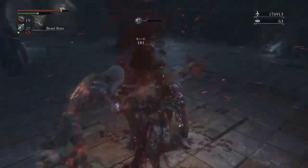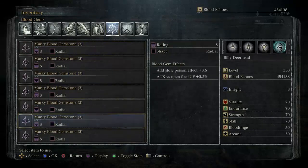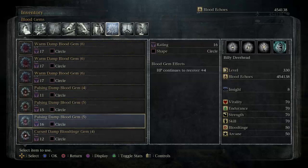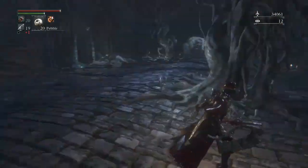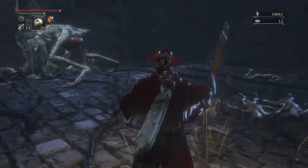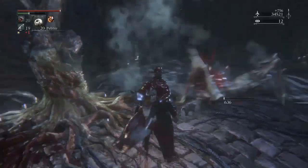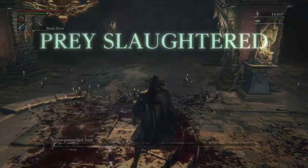In regards to finding blood gems in chalice dungeons, radial blood gems are most common in Thumeru dungeons, waning gems are abundant in Loran dungeons, triangular gems are found in the Hintertombs and Great Ease, and circular gems are obtained almost exclusively from blood lickers. In order to spawn a blood licker in any chalice dungeon, you have to kill a monster with a visceral attack. However, the chances of a blood bug being attracted to any blood stain are uncertain and are dependent on what kind of monster you visceral attacked. Usually you'll have to move a few rooms away from the blood stain's location before a blood licker will appear. Whether or not the bug drops a blood gem when slain depends on your drop rate. Chalice dungeon boss monsters almost always drop blood gems when slain, and possibly upgrade materials as well.